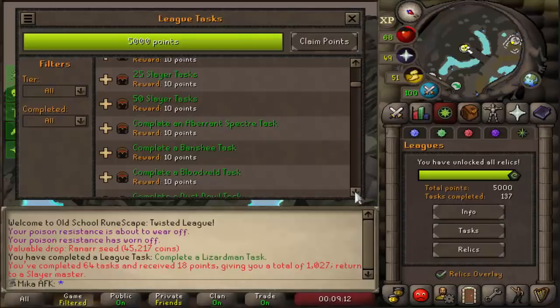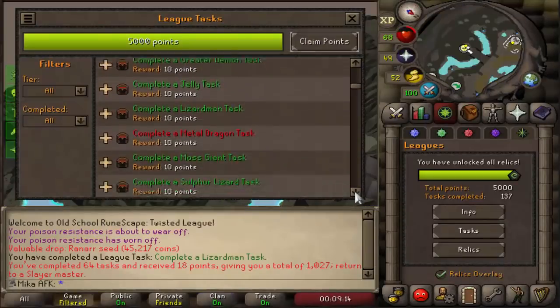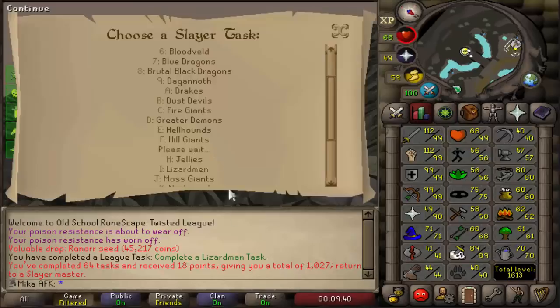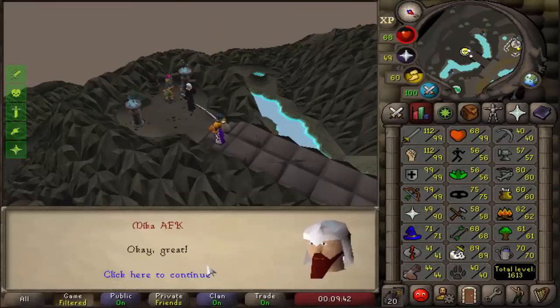I have just completed the Lizardman task, and now looking down the list, it feels like for 10 points we only need to complete a Metal Dragon task. There they are — Iron Dragons, 20 of them. Okay, that's not too bad.